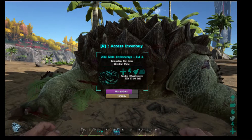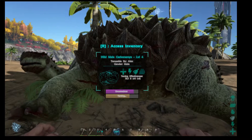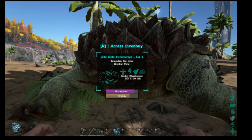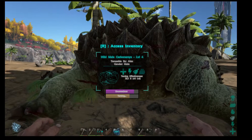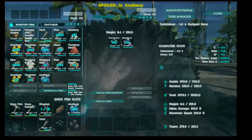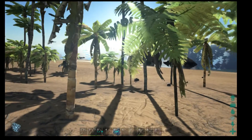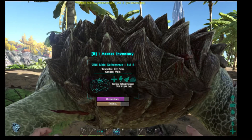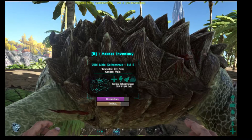We are three quarters of the way through taming our first dinosaur — or turtle really. I have to harvest more plants or he's gonna wake up because I need narco berries or the taming progress is going to reset. I've got quite a few narco berries though. I've harvested plants all the way across the area — this took me about 40 minutes and I still have maybe another 15 minutes to go.